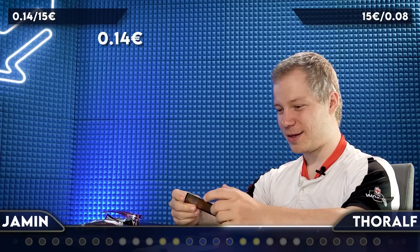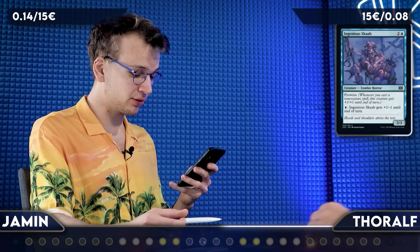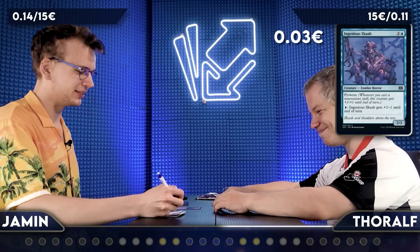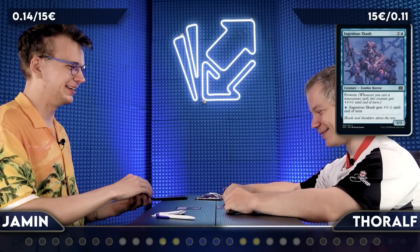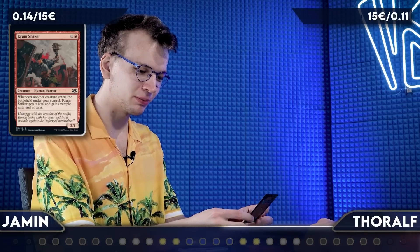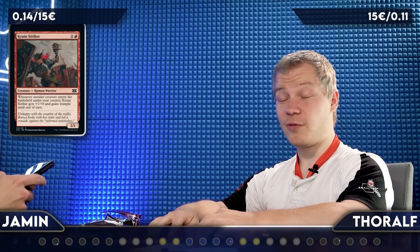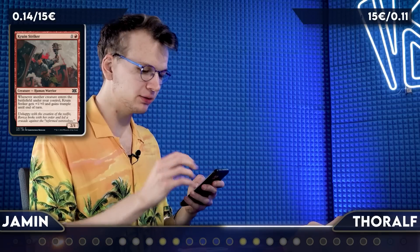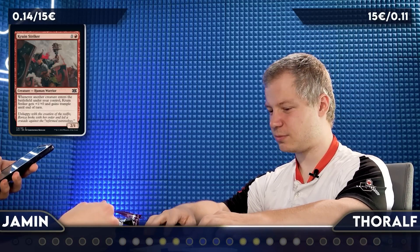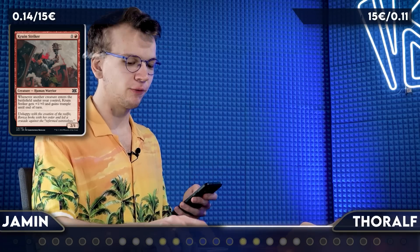Number two: Ingenious Scab. Price trend 30-day average: 3 cents. That's not very high. And it's a Cruin Striker — whenever another creature enters the battlefield under your control, it gets +1/+0 and trample until end of turn. From Shards of Alara — that set was horrible. That draft format was not good. 30-day price average: 4 cents.